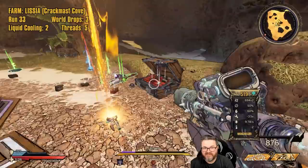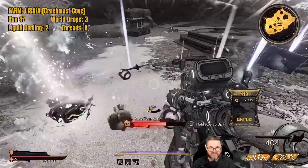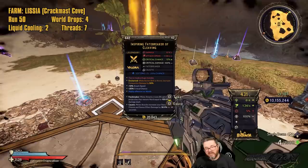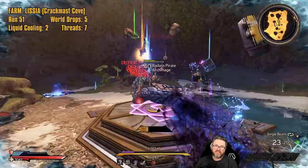It's Chaotic but not times two. That was run 32 — our second Liquid Cooling. Threads of Fate again — that's our sixth Threads of Fate. We got a world drop — an Undead Pact — and another Threads of Fate. We're not having any trouble getting the Threads of Fate. That is not a dedicated drop — that's a Fate Bringer, the Dragon Lord's drop. On this farm it's been five world drops to nine dedicated drops.